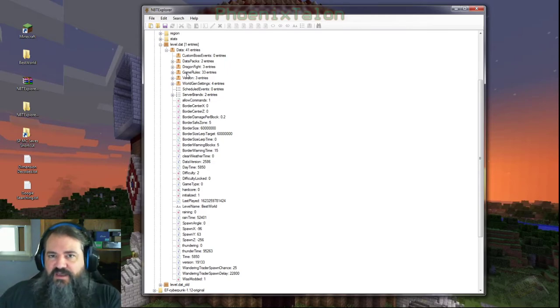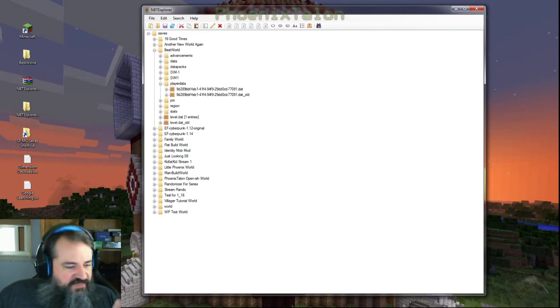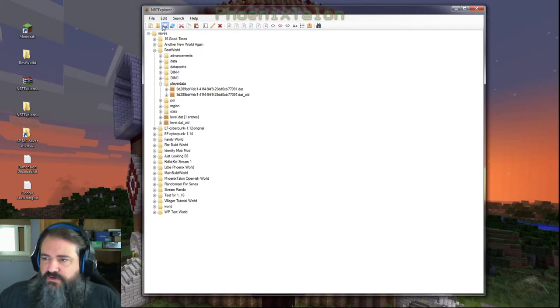If you didn't want to do that with your default player, you're gone. But you wanted it gone, so there you go. Close that out. Now come back up here and you see we've got PlayerData right here. We're done with NBT Explorer. You're going to want to save this.